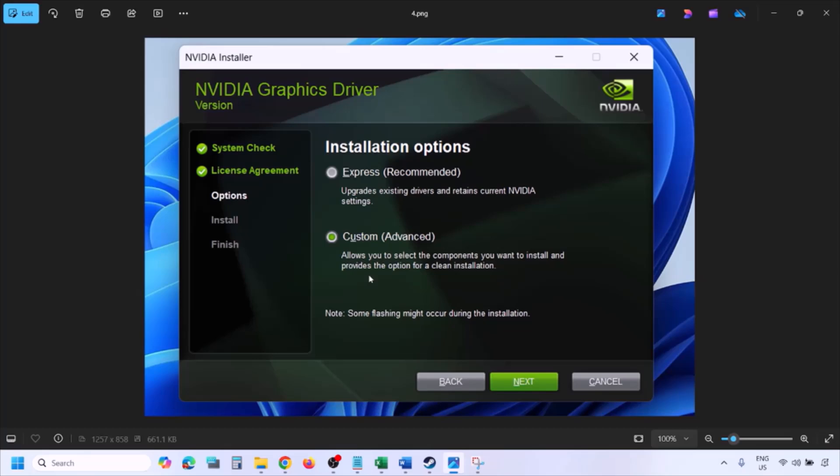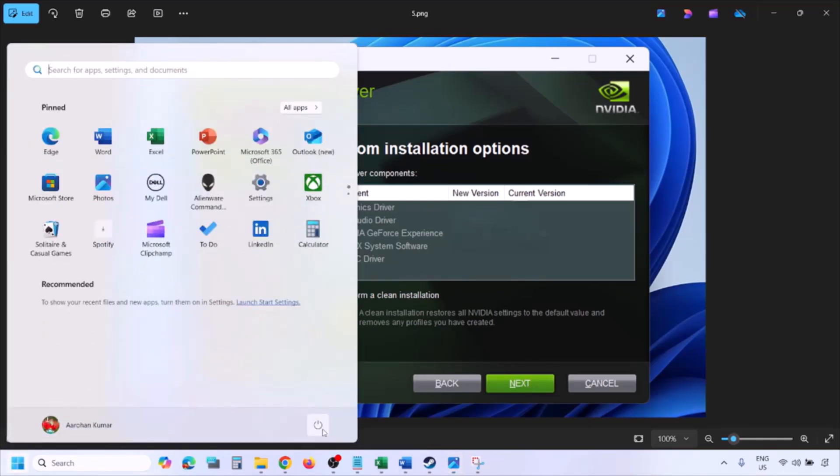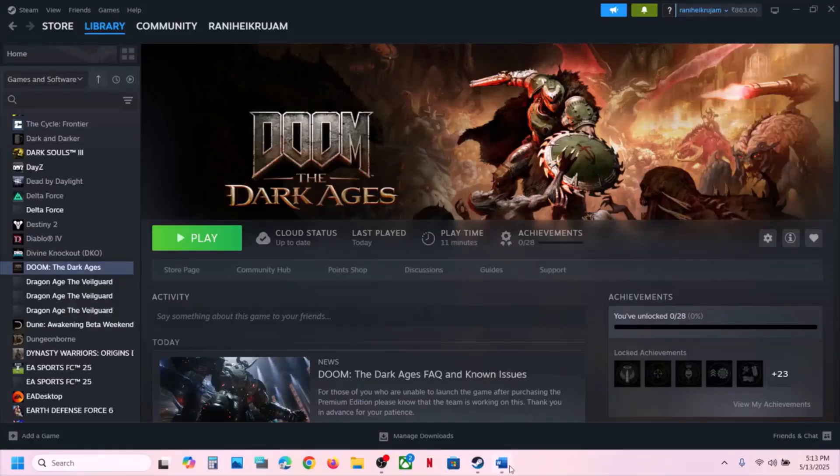Once the download is complete, run the exe file. Click Agree and Continue, then select the Custom option — by default Express is selected, so make sure to select Custom and click Next. Put a check on the box that says Perform a Clean Installation, click Next, let the installation complete, then restart your computer and launch the game.